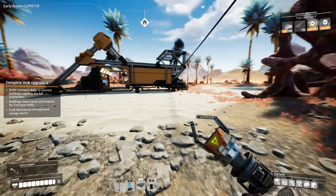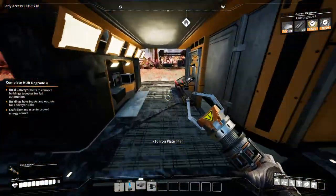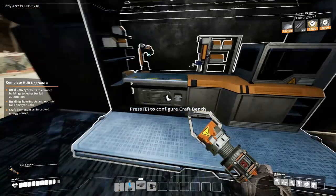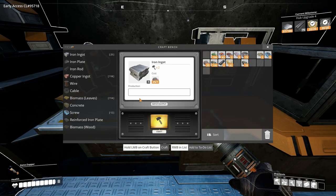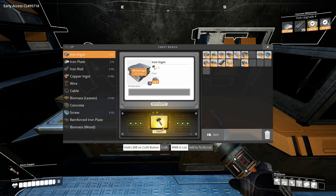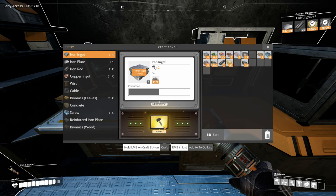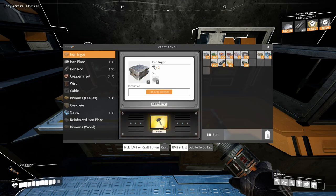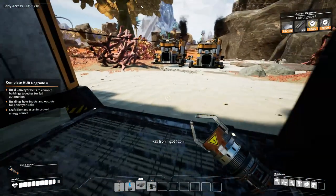We got 16 plates. Let's make some more iron ingots and then we are going to manually craft more rods, because that way we are slowly speeding up everything. I want to get everything done as fast as possible.